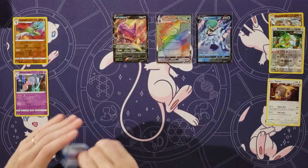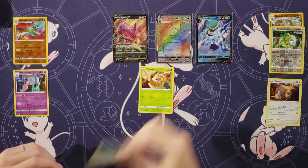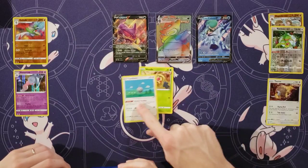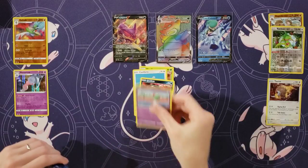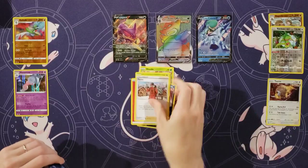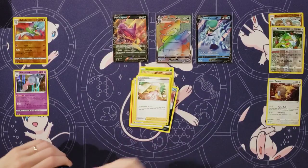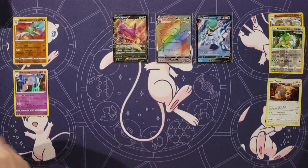Weedle doing some pull-ups. Oh, that Heracross in the background — I like that. Castform, Quillfish, Ralts, Heracross, Energy, Peony, Caitlyn, Lucky Energy. I want Aggron rare. And a Scolipede.